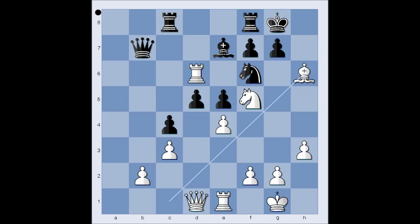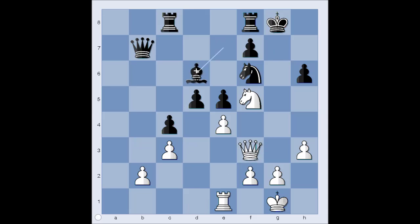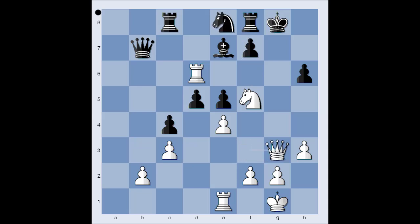A possible continuation is pawn takes bishop, then queen to f3. If bishop takes on d6, then check, and after king to h8, queen to g7 - checkmate. But perhaps black can do better. After queen to f3, black can play knight to e8, and after check, if king goes to perhaps h7, rook takes pawn - checkmate.